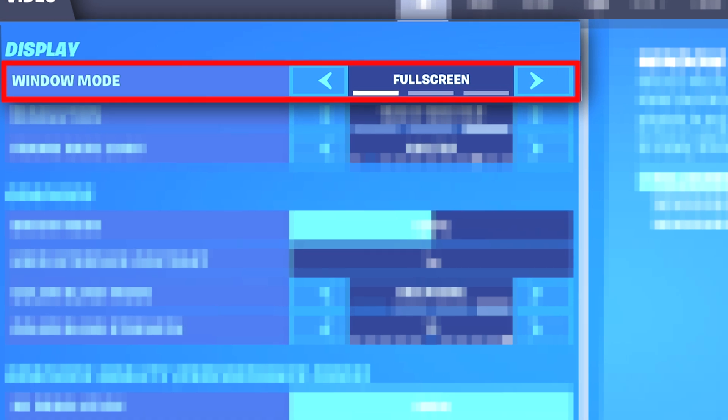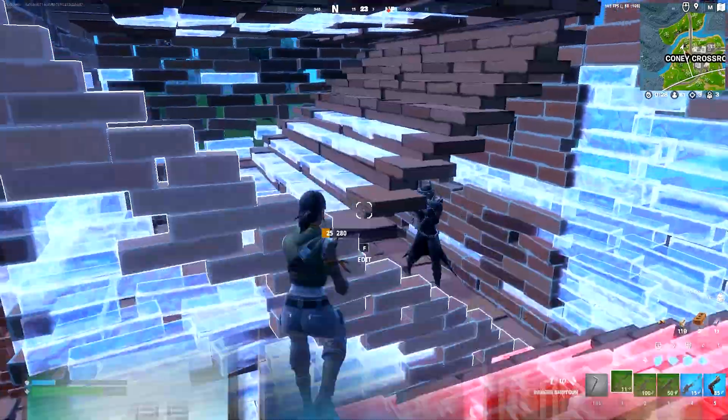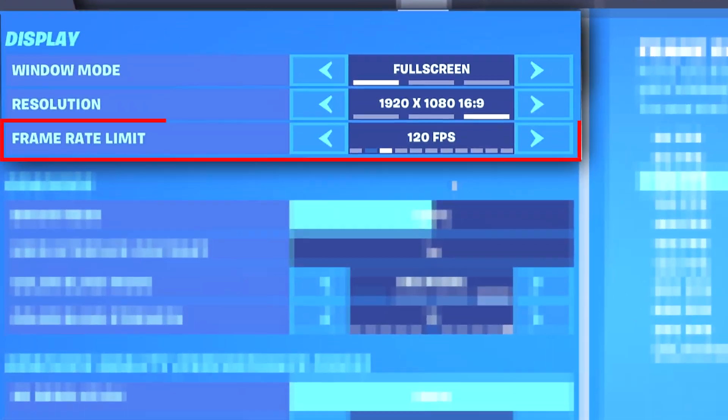Let's start with performance mode settings. For display settings, use full screen on 1920x1080, and for frame rate, set this to 1 above your monitor's refresh rate. For example, if you have a 60Hz monitor, set your in-game FPS to 120, and so on.